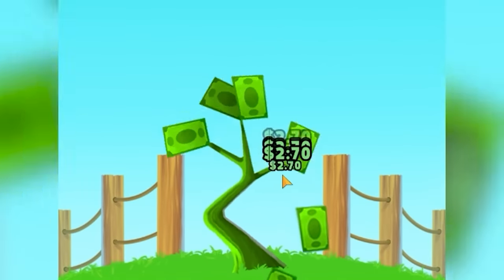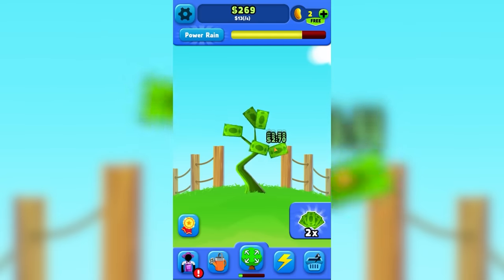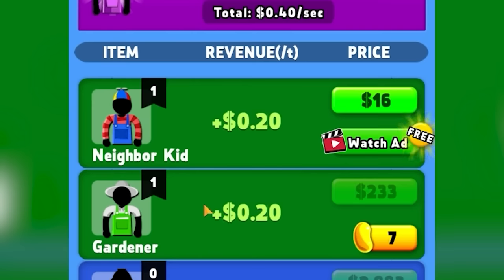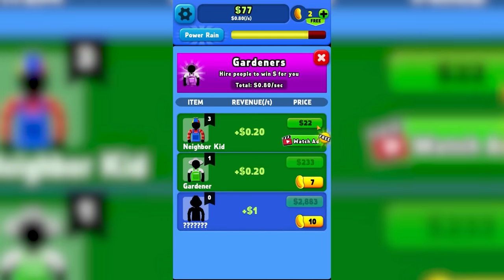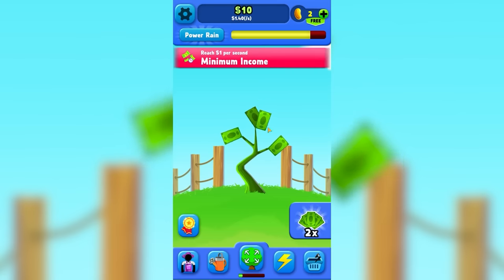We're going to get a much better tree this way. So when I'm rapid fire clicking, $13 a second. Now we're going to start to build up an empire. I just spent $233 on a gardener, and we'll buy some more neighborhood kids while we're at it. So now just at its base, $1.40 per second — we don't even have to click.